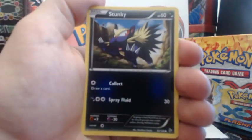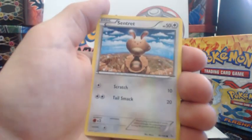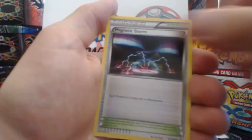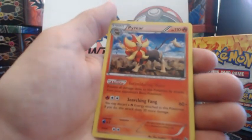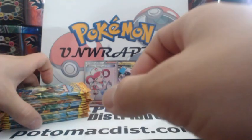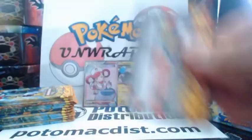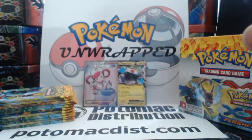Stunky, Duskull, Flabebe, Pineco, Centret, Torkoal, Magnetic Storm, Cilio, Magnetic Storm again reverse holographic, and a Pyroar Holographic Rare. Pokemon Center Lady looks a little too young to be running a Pokemon Center, you know what I'm saying? She looks just a little too young.